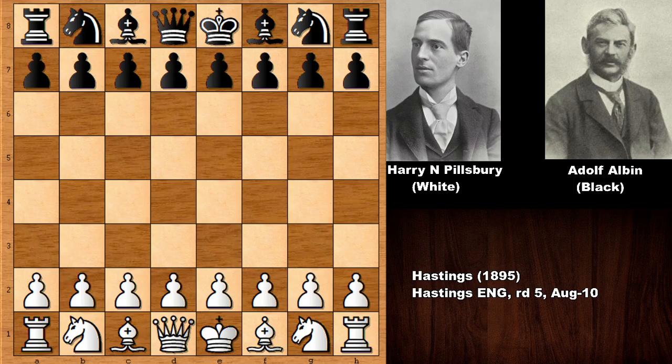Hello everyone and welcome back to another MAC chess game from the Hastings Chess Tournament from 1895. In this chess game we have Harry Nelson Pillsbury with the white pieces and his opponent is also one of the important chess masters at the time, Adolf Albin. This chess game happened in 1895 in the famous Hastings Chess Tournament, and Pillsbury played stunningly beautiful chess at Hastings 1895.